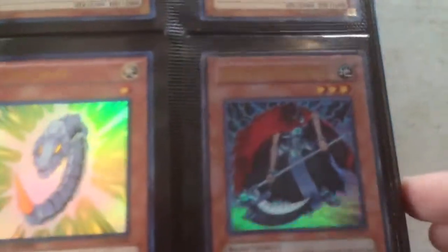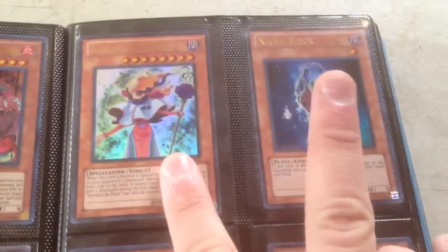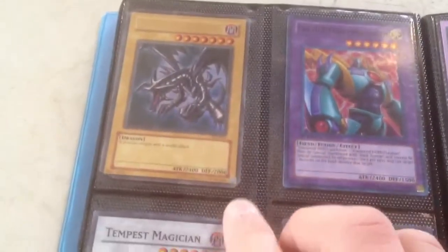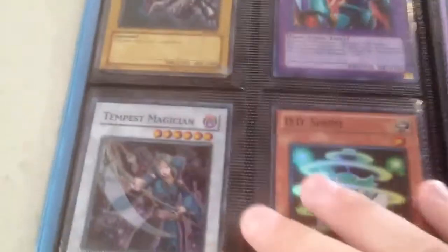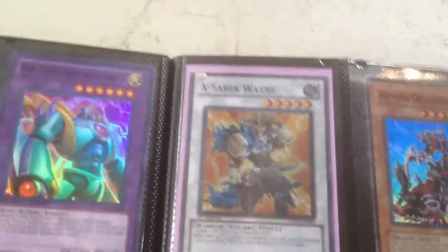Dark Lords. That's an Ultra XX-Saber Darksoul, from the pack, not First Edition. Cyber Larva. The three Sacred Beasts — from the video game. Necro Fleur and Sorcerer de Fleur from LCGX. That has been clipped with a paper clip, so I value it really low. Limited Edition. Unlimited. No First Edition — that's Unlimited from Duelist Pack 2.